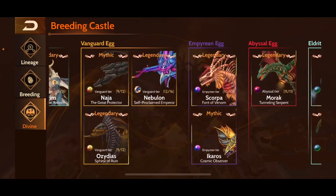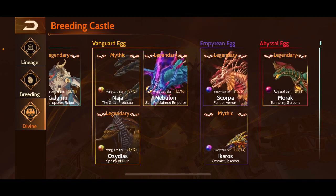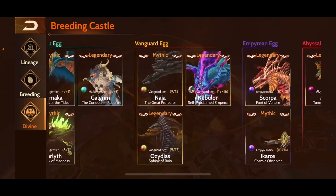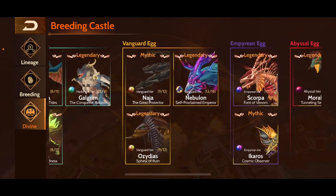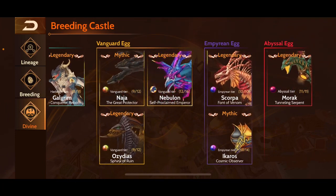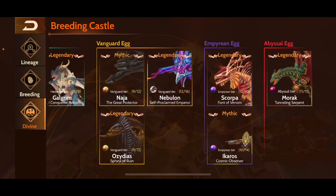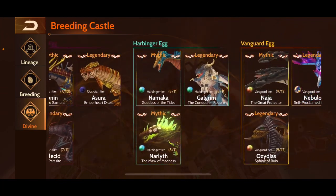Scorpa is one of my favorite dragons as well — kind of got overshadowed by Morak, but when Scorpa came out it was a very underrated dragon. The burst damage you could get from Scorpa was insane and it would just blow up higher-tier defended bases. Nausea is a lot of fun, a very strong invoker, but Morak overshadowed Nausea since they're the same class and element, so I left all my gear and rider on Morak.